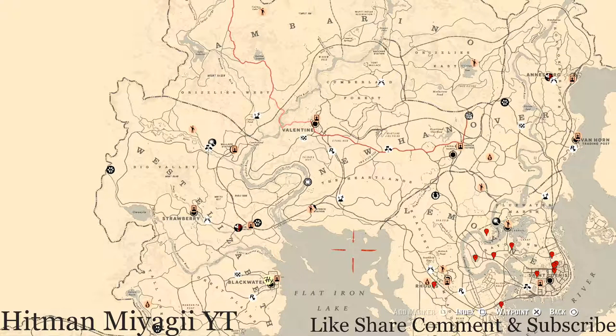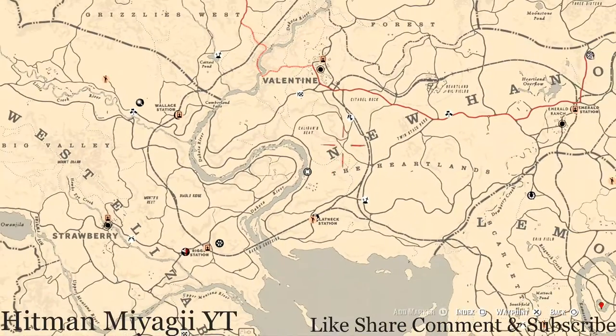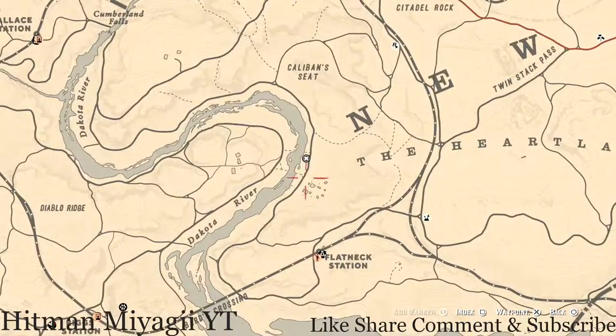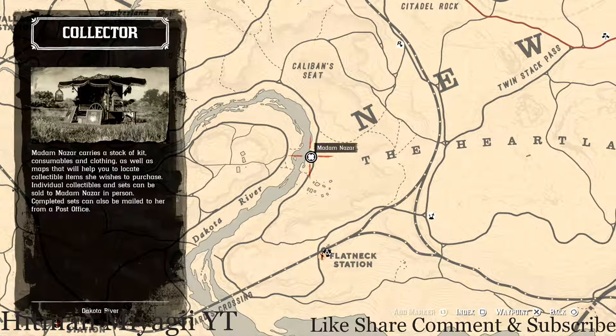First things first, let's get to the main stuff. Madame Nazar's location — she's right outside of Valentine in the Heartlands, New Hanover area, near the burnt-down area along the Dakota River. She's right here and she will be here until 1 a.m. Eastern Standard Time, New York time zone, East Coast time zone.